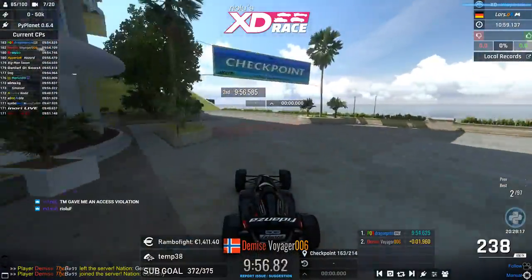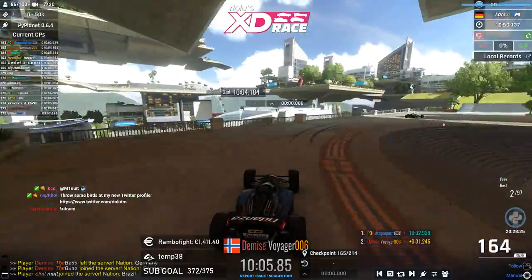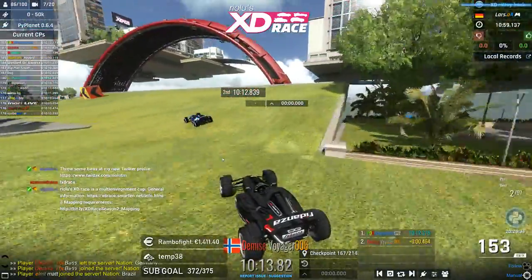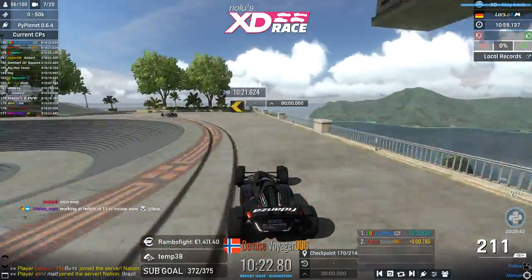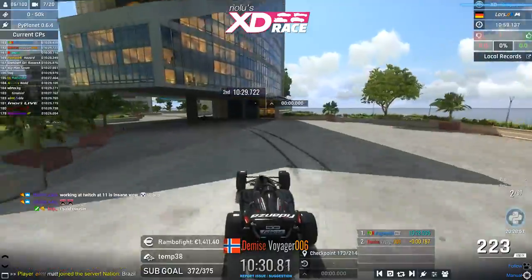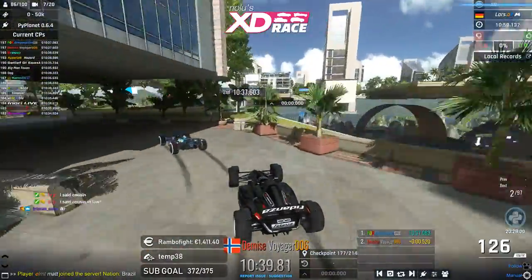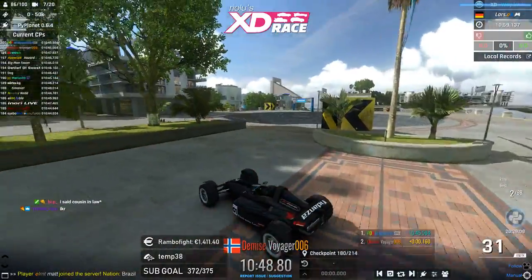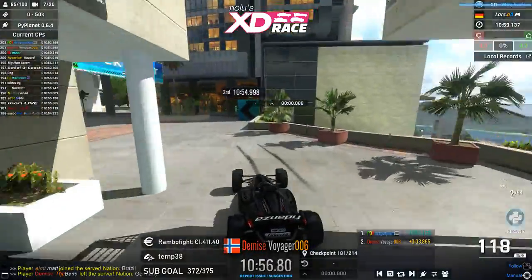Will Voyager close in on Dragon? Not much track left. Two seconds between them. Voyager passes the jump with only 0.8 seconds back — he's actually closing in. Only 0.7 seconds now. After 10 minutes of driving these two are only 0.3 apart, but then Voyager struggles and has to respawn — losing about three whole seconds. He tried to go as wide as possible and was caught out by a tree.